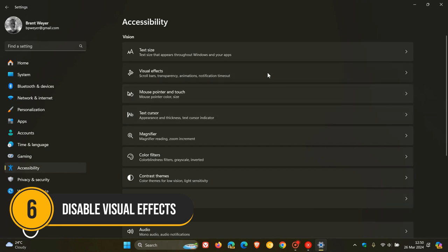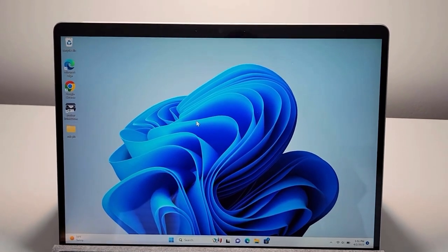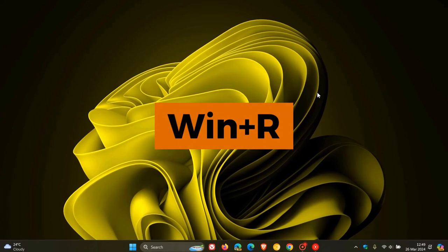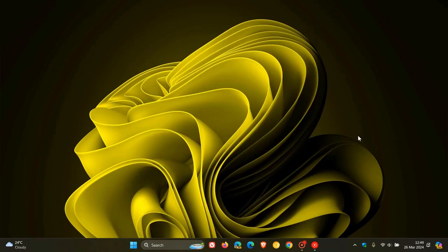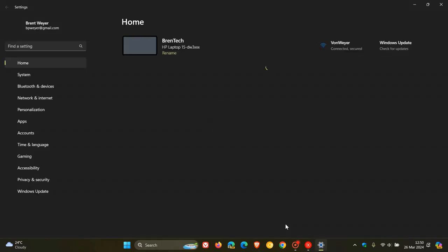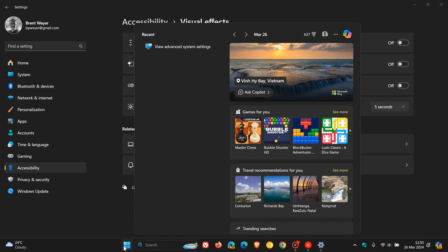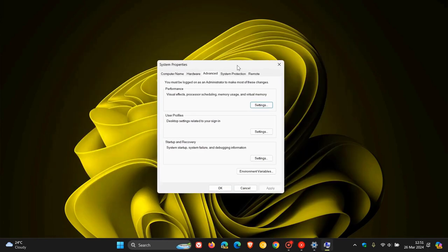Number 6: Disable visual effects. Windows comes with many visual effects that look nice but can impact performance. Disabling these can free up resources for gaming. To do this, press the Windows key plus R, type sysdm.cpl, and press Enter. In the System Properties window, go to the Advanced tab and under Performance, click Settings. Choose Adjust for Best Performance to disable all visual effects, or customize to keep the ones you prefer. This can significantly improve your system's responsiveness and frame rates in games.